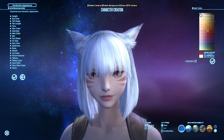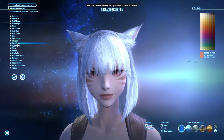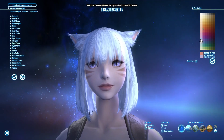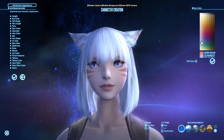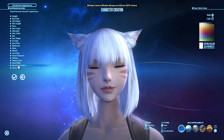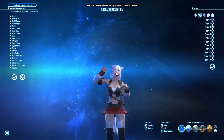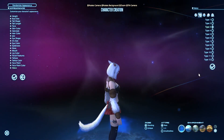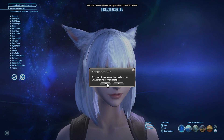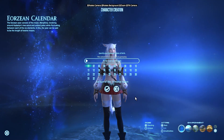We also chose the hair color — we made it white. It's actually a good thing we remade this character because we never changed the eye color on our first one. So we made it blue. I don't think there's anything else we needed to change. The voice is another option where you choose what voice your character uses. Now we have our character created and we can save our appearance data if we want to load it later.